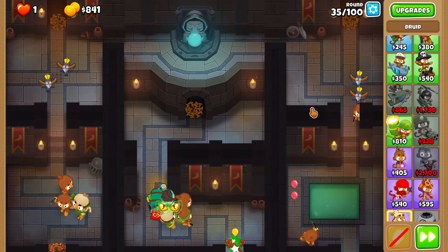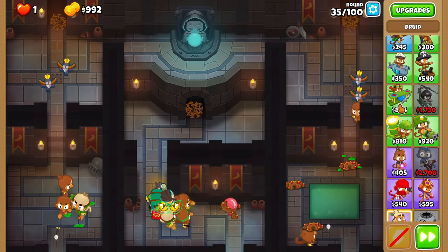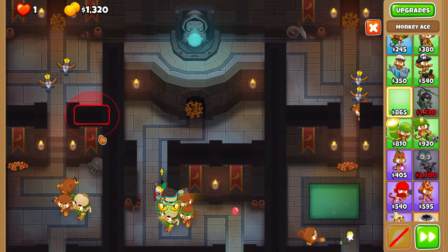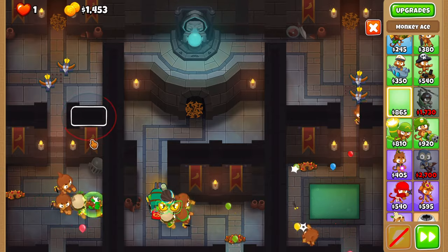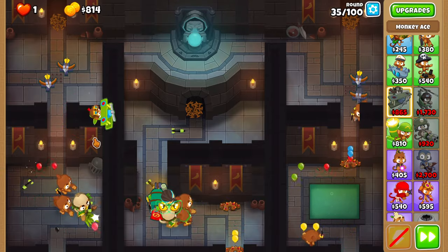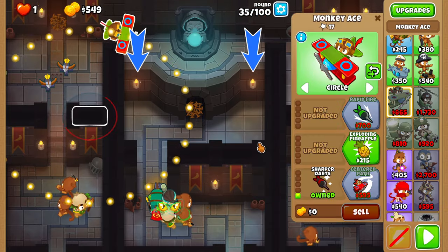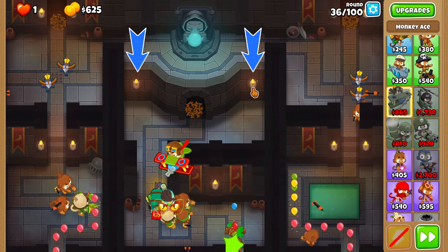Round 35 is free. On round 36, place an ace as low as possible and upgrade it to 0-0-1. Also, activate the right and left traps as soon as the round starts for extra safety.